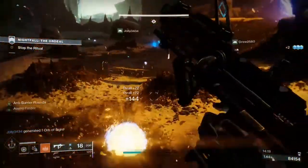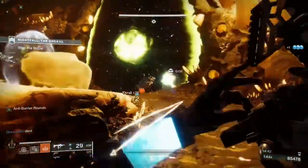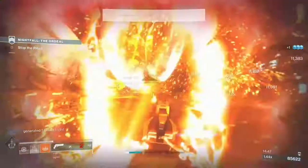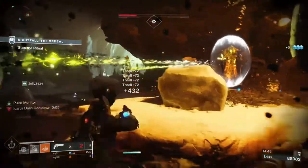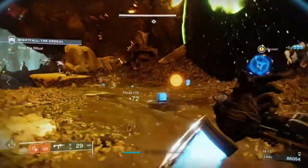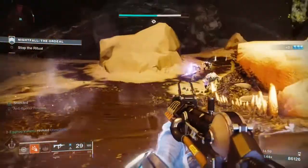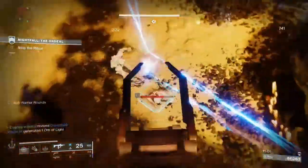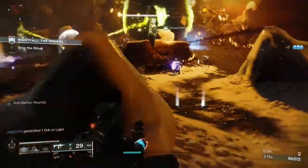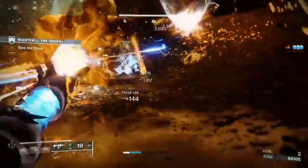Something I almost forgot: with top tree Dawnblade, getting kills while you're in the air will recharge your melee ability, and this counts not just for weapon kills but ability kills as well. So potentially you can float up, throw a melee at an enemy, cover the ground in grenades, get your melee back from the grenade kills, throw your melee again, and cover more ground in grenades — all before touching the ground. And with two Ashes to Assets perks on the warlock bond you have the potential to recharge your super insanely quick. You can become the Oprah of grenades — you get a grenade, you get a grenade, everybody gets a grenade.